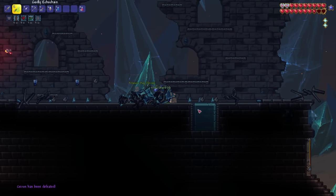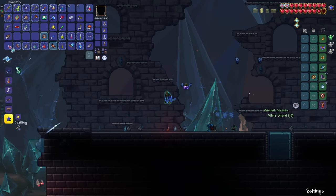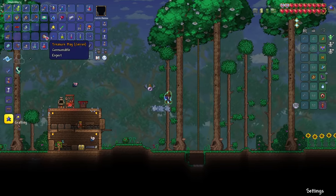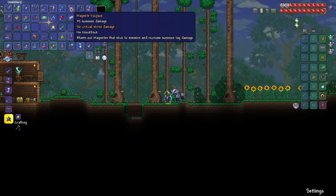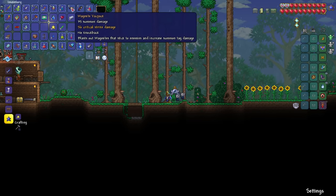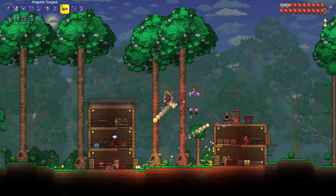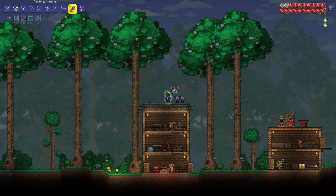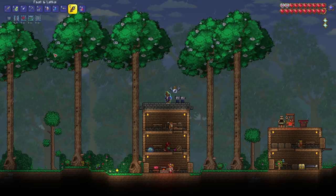I loved it - I've had such a good time today. I'm so glad I chose to revisit this mod. What did we get in our treasure bag? I will be back in the future when they update this - I will definitely be back. We got a summoning weapon - the magmite vac pack. 35 summon damage, blasts out magmites that stick to enemies and increases summon tag damage. Oh, very cool. Thanks for joining me today - that was a lot of fun. Starlight River, definitely worth the hype. I can't wait to see what sort of updates this team is going to do. Thanks for watching and I'll see you in the next one. Peace.